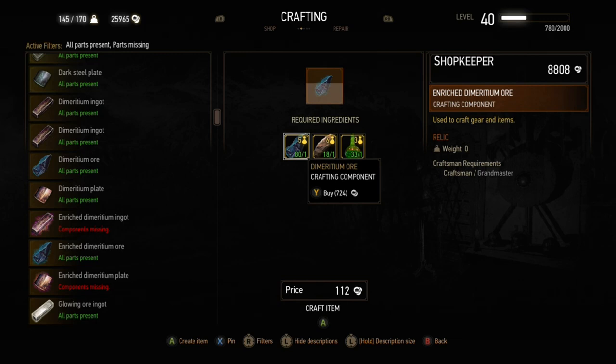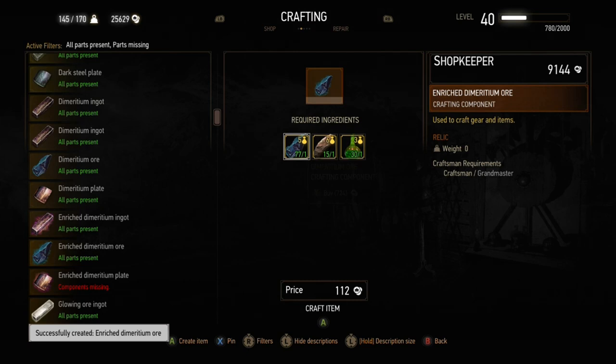If you do need to make enriched dimeritium, watch my full video on that. You can make dimeritium ore into enriched dimeritium ore, then combine those into enriched dimeritium ingots, and then combine some ingots into plates for the grandmaster gear. It's much, much cheaper to do it that way.